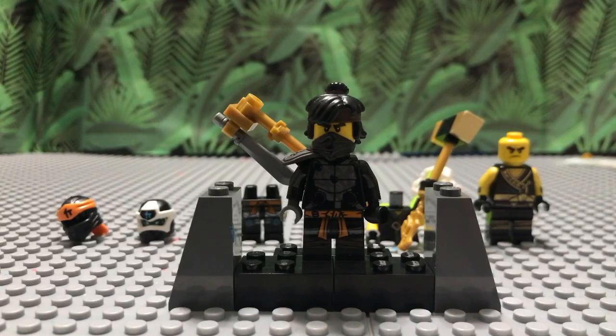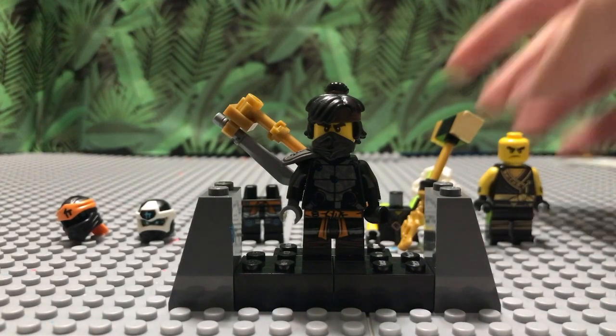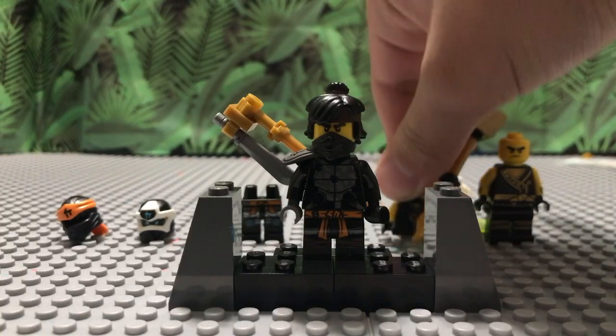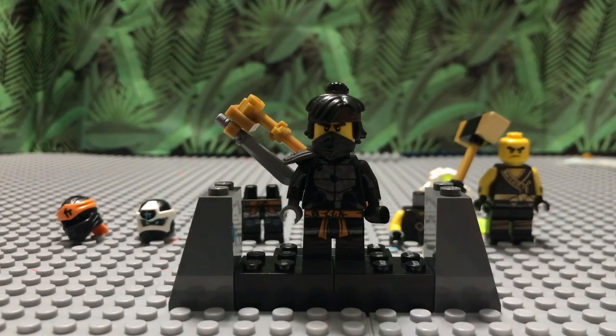You also need to have the Season 12 Cole minifigure. You can either get him in the $80 US Prime Empire Temple of Madness set, or you can get him from the $10 set — it's like Cole with a little car. It doesn't have the armor piece but that's fine because you do not need the armor piece. Or you could just literally have this if you have the Secrets of the Forbidden Spinjitzu Cole minifigure, the regular version — he comes with it too.